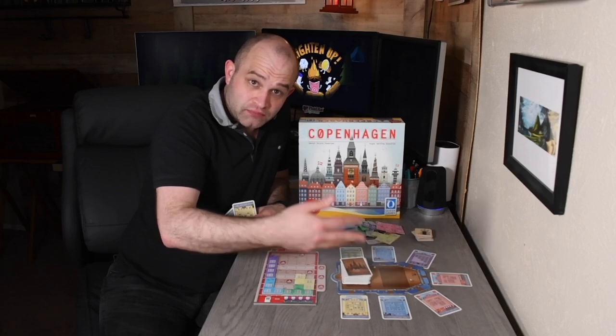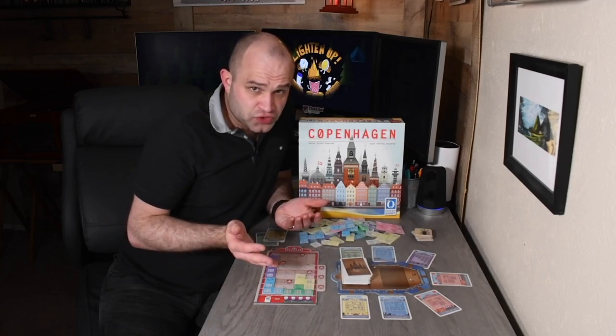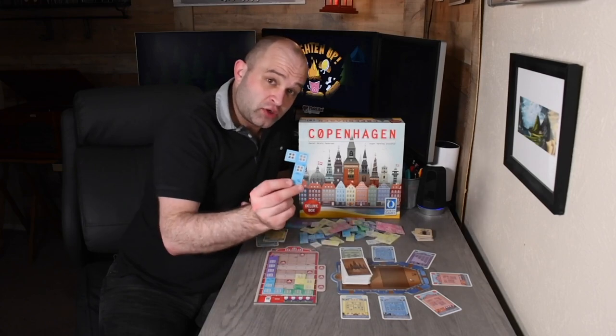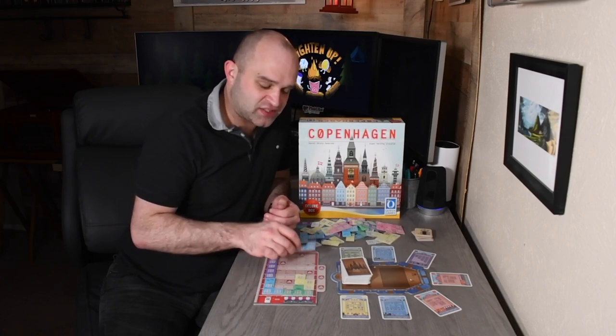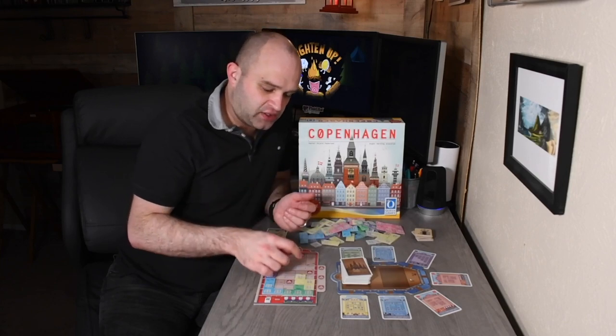Or you can build a tile. To do that, you put down a number of cards equal to the tile that you want, and of the same color. So if I want to play this blue tile right here, I would need four blue cards, because it has four squares — one, two, three, four. Play my cards, get the tile, put it down.